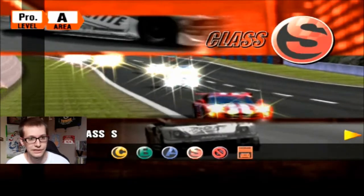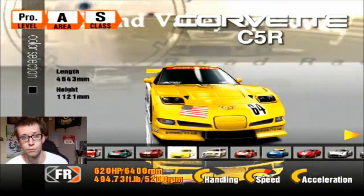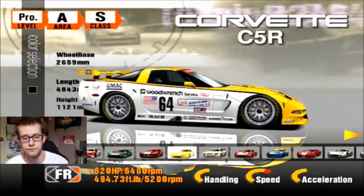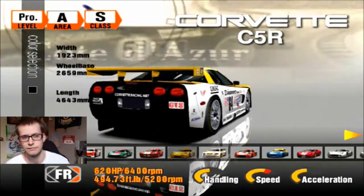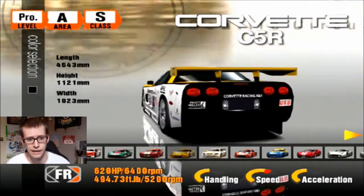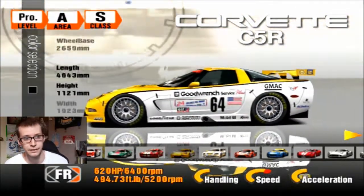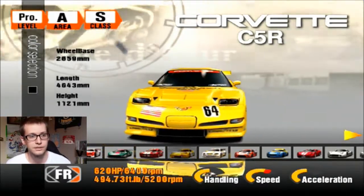So yeah, this is what we're going to in this episode. It's going to be Class S, all the race cars, and speaking of Dale Earnhardt, we're going to use the Corvette C5R — the one that he used in the Rolex 24 in like 1998, '97, '99, one of those years. It's got a different number on it but it's basically the same paint job, and you can see the little 24 right there. Rolex 24. Let's get into this one.